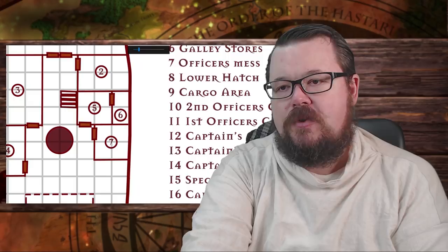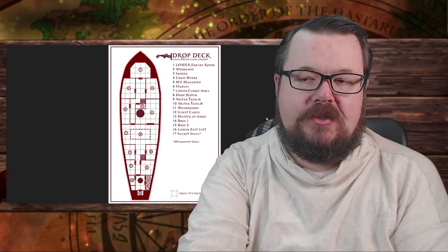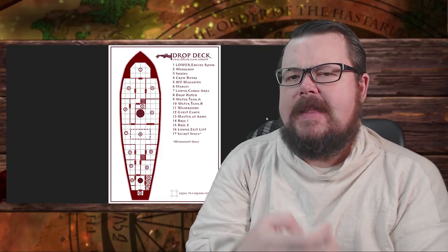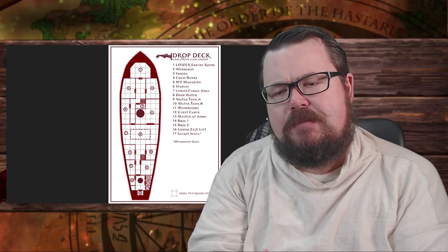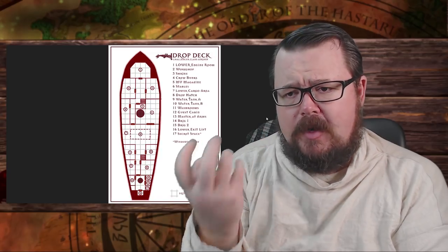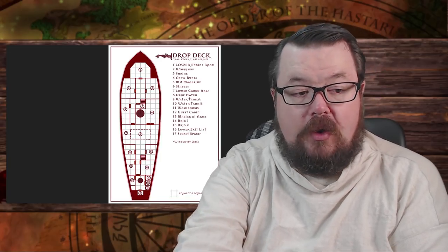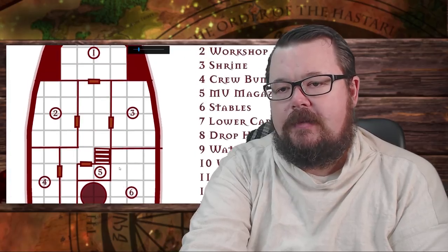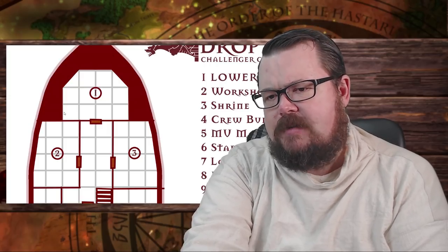To continue our journey through the Winswift — one deck left: the drop deck. It's called the drop deck because it's on the extreme underside of the ship. It's dark, not very nice down here, and when the ship is at sea there's sea water that naturally seeps in, giving it a certain aroma. This is where we find the most shielding. The lower engine room is at the very fore of the ship, with lots of paneling and wood cladding around it to protect it.